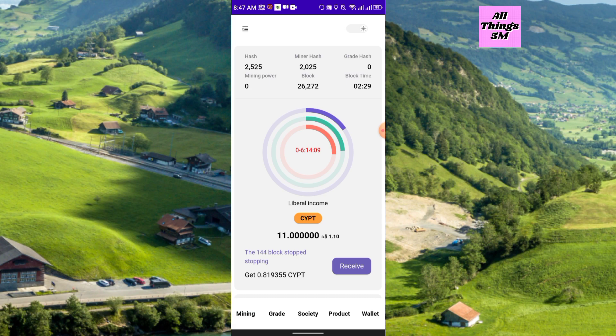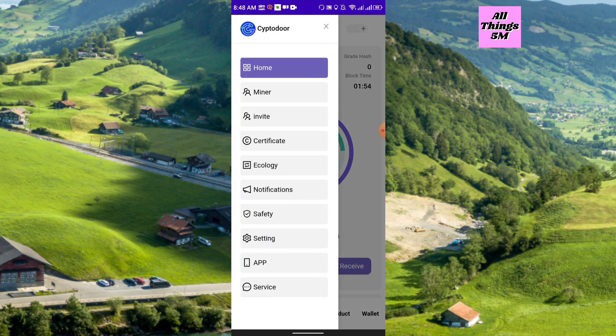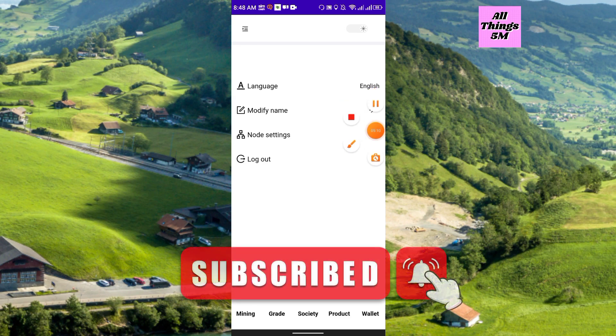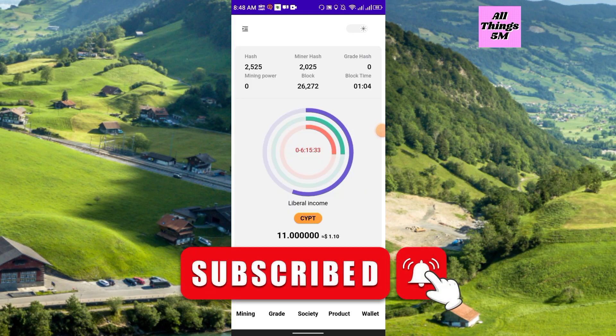CBDC payouts and also the coin will be unlocked every month — check if the coin is already unlocked. I will release another withdrawal video of CBTC very soon. At this moment this is a new project, exactly the same as CBTC. In the settings option you will get modify name, note settings, and language. You can change your username — I recommend you use the name exactly matching your document, like passport, driving license, or national ID.